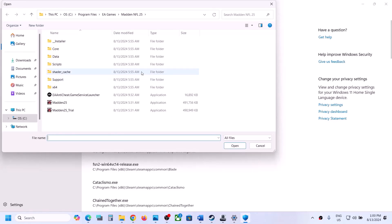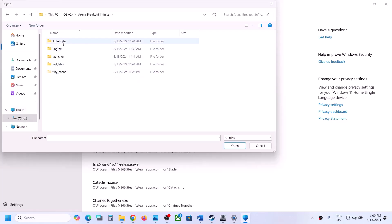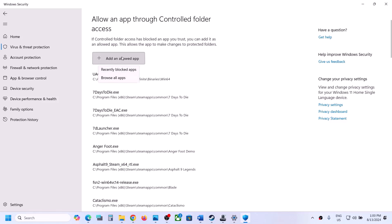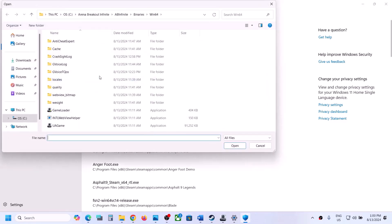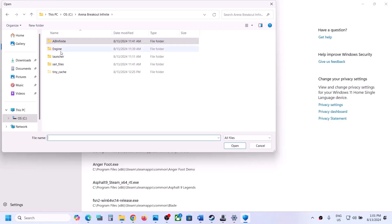Go to the game installation folder, open the Halo Infinite folder, then Binaries, Win64, and select the first exe file, click Open. Again click 'Add an allowed app,' browse all apps, select the second exe file and click Open. Then check for any other exe files in the Engine Binaries folder — those are the two main exe files to add.